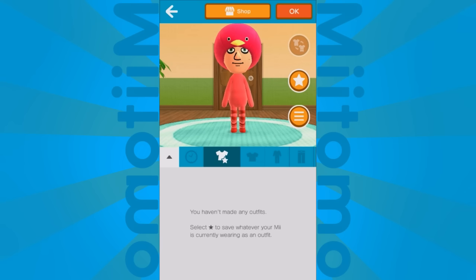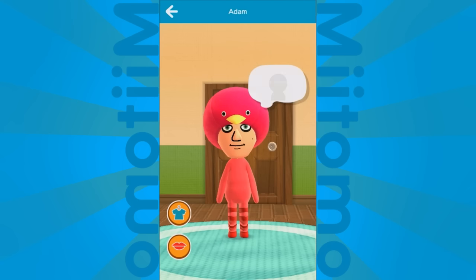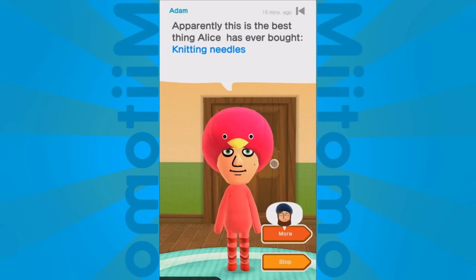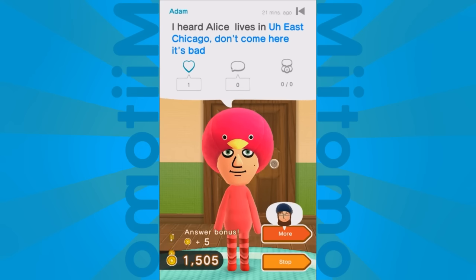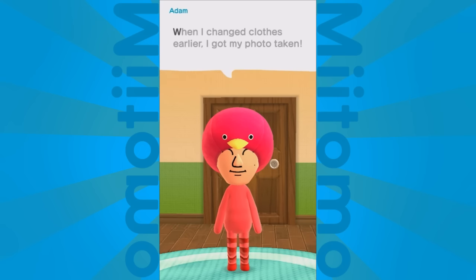Now the photo element. Now that we've tried on a new set of clothes, the game prompts you — usually once a day — to make a photo and post it. Apparently this is the best thing Alice has ever bought: knitting needles. You can comment on different things; it's just like most social media. You can give them a little heart if you liked what they said. You can even comment with photos, which is a nice touch — if you want to be creative and comment with your inner feelings rather than words, that's the best way to do it. You also get coins just for listening to your friends' answers.